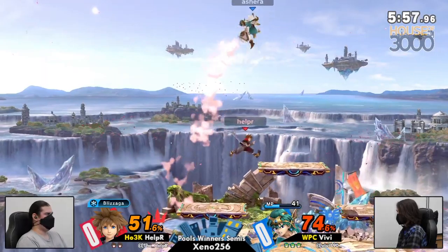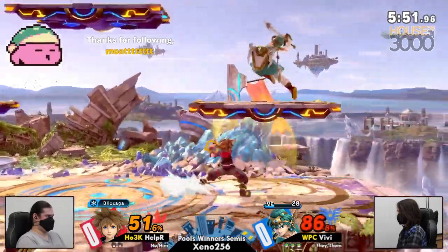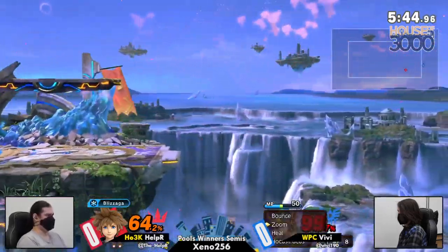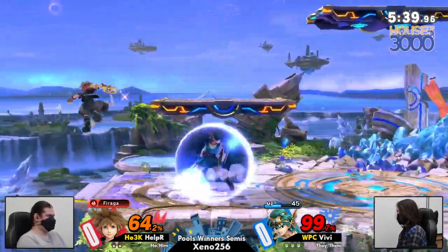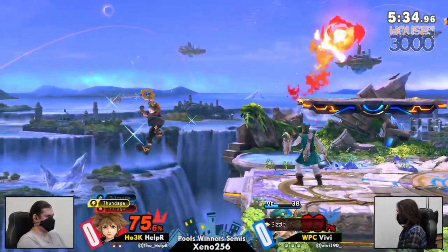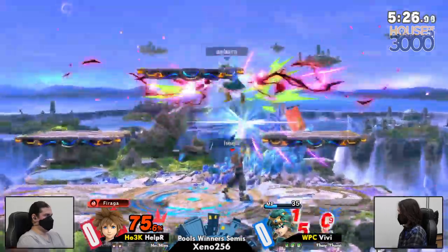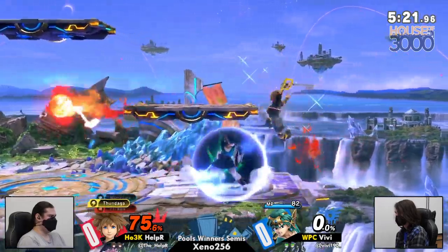So close to getting the forward smash. Here come the fair trains — not much doing. Not much in terms of big conversions or pushing advantage so far from Helper. It's kind of the nickel and diming, which works out pretty well for VV. As long as you're not dropping stocks, not a huge deal. And gets the up smash out of it. Didn't get the kill with the full up air, but...